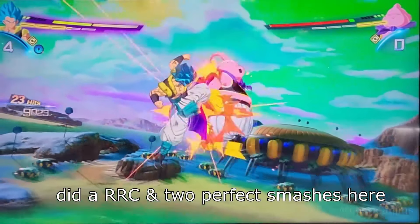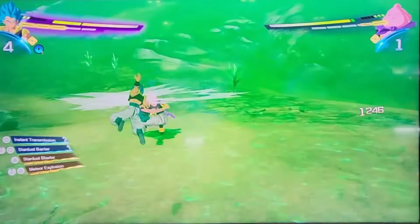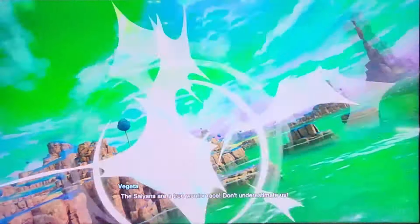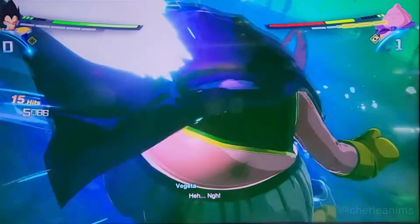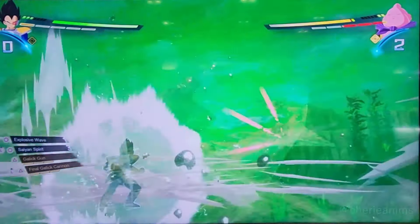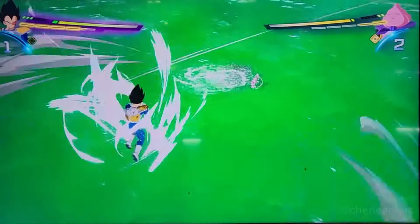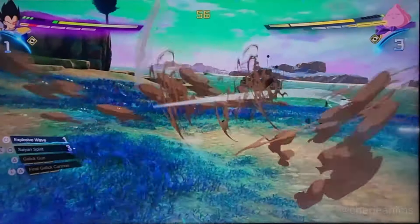That was an RRC and two perfect smashes — very technical. When we switched to Scouter Vegeta, we didn't have our full ki gauge compared to Gogeta who had it, so you kind of reset yourself and have to build your ki back up. Keep that in mind if you're switching characters without enough ki — you might as well switch out when you're completely out of ki. I'll continue calling it 'stock' since that's what I'm used to, but you might call it 'gauge.'